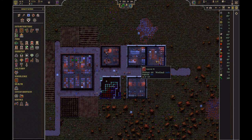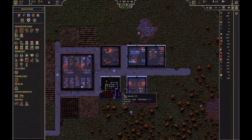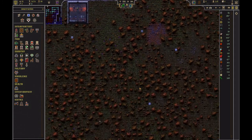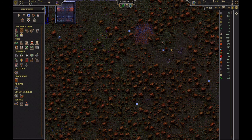I have my weaver set up right here. He takes cotton and coal and turns it into cloth, and from that I can make clothes. This is my mason. He's going to take my stone, which is down here. These are where all my quarries are, and that mason is going to cut that stone into cut stone blocks.